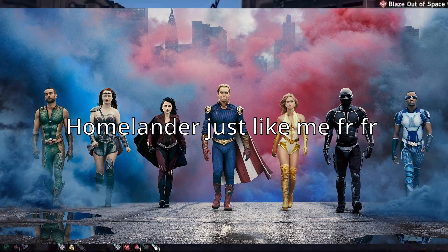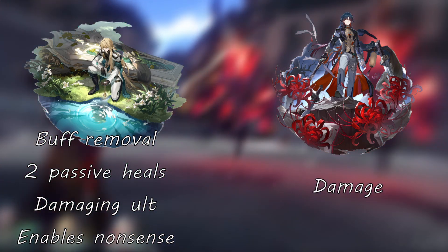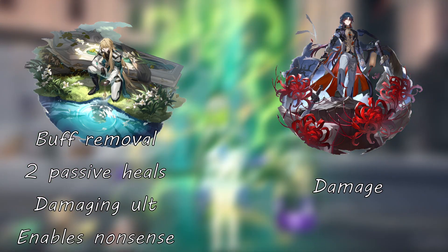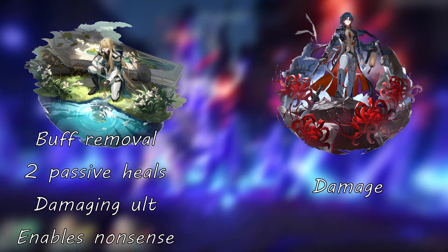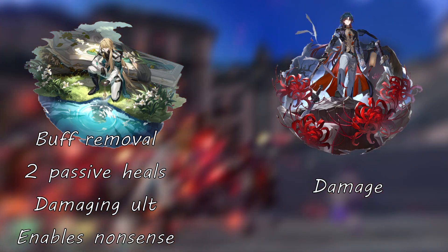The second team would be the Bros — Luocha and Blade only. Everyone knows these two together are the best thing since sliced bread. Luocha provides Blade with two passive heals that trigger automatically, cleanse debuffs, and a damaging ult that removes buffs from targets — you basically just brute-force your way through things.